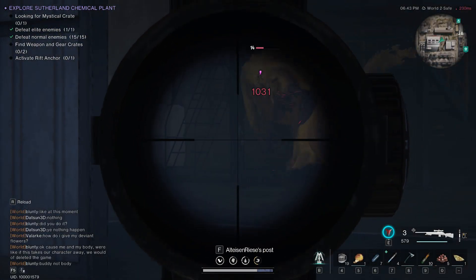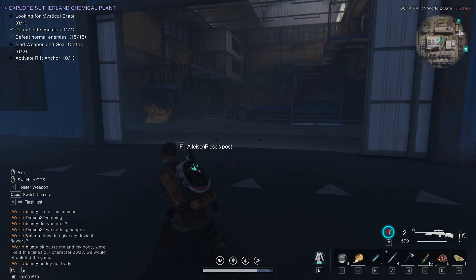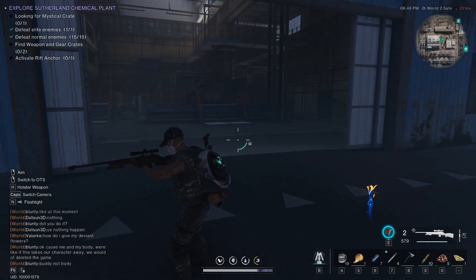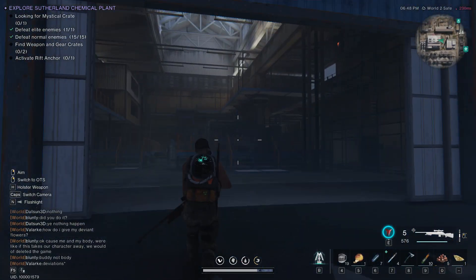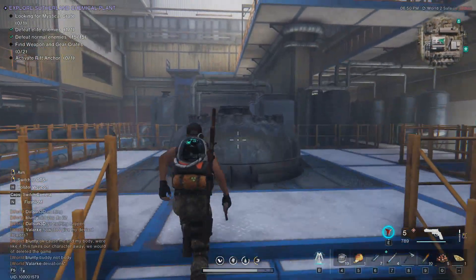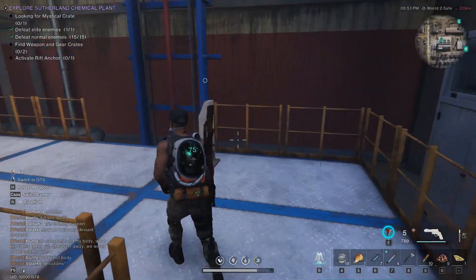This is where you can find the mysterious crate in Sutherland Chemical Plant for closed beta 3. Please like, comment, and subscribe — I'd highly appreciate it. The mysterious crate is in the middle of the stronghold, inside the building where you need either an elevator or a high point to jump in order to reach it.